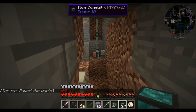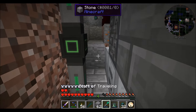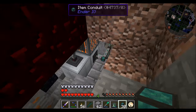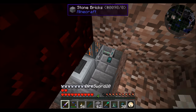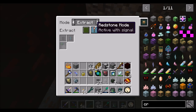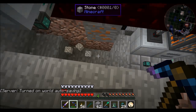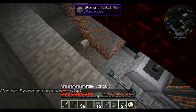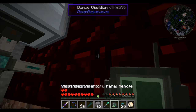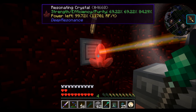Run this straight across to here. Disabled on the pump — we don't need any items going into that. Disabled on there. Then we'll run these right up to here. In theory now... we just heard the crystal place. And beautiful — that's what I want to see. 11,000 RF a tick!